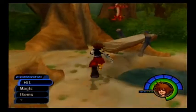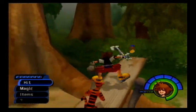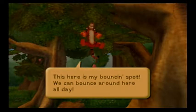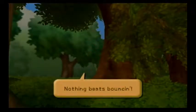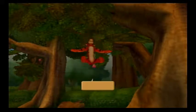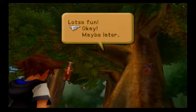Alright, anyways, we need to talk to Tigger and Roo. 'This here's my bouncing spot. We can bounce around here all day. Nothing beats bouncing. You want to bounce too, Sora? It's lots of fun.' Lots of fun? Well, okay.